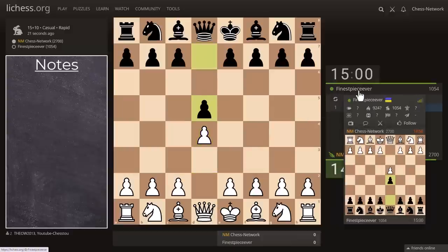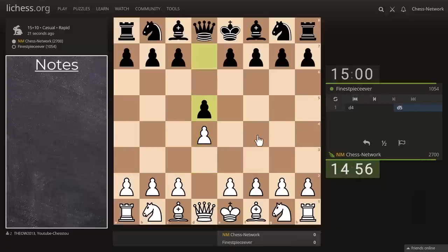Finest piece ever. D4-D5 game. Let's put some pressure on the center, the flank pawn. So, Queen's Gambit accepted.